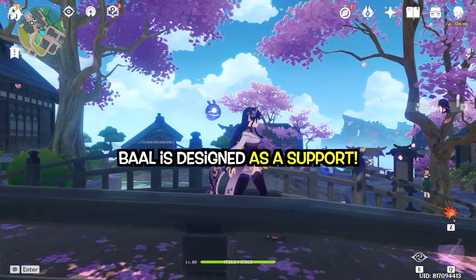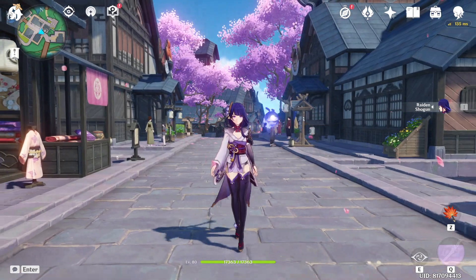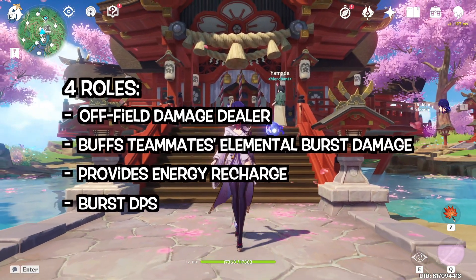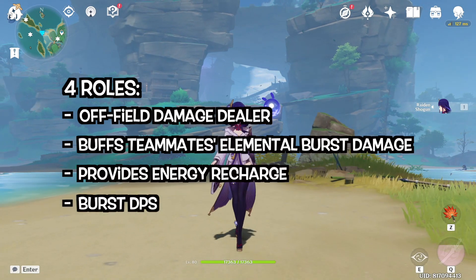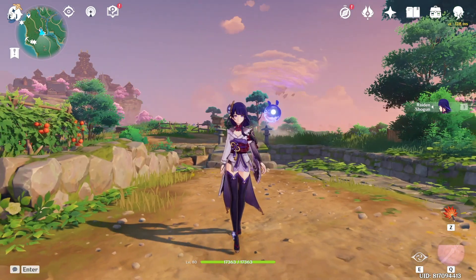Baal is a very strong burst support. As a support she plays four main roles in the team: first, as an off-field damage dealer; second, she buffs her teammates' elemental burst damage; third, she provides energy recharge to her team; and last, she is also a burst DPS that dishes out a considerable amount of damage.